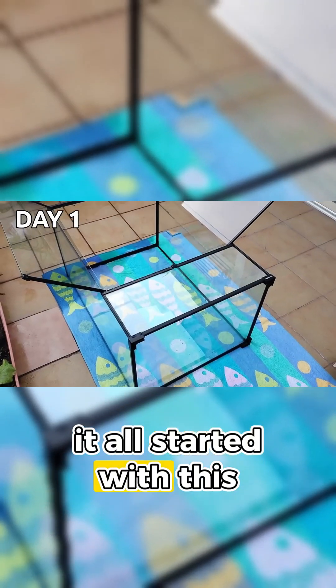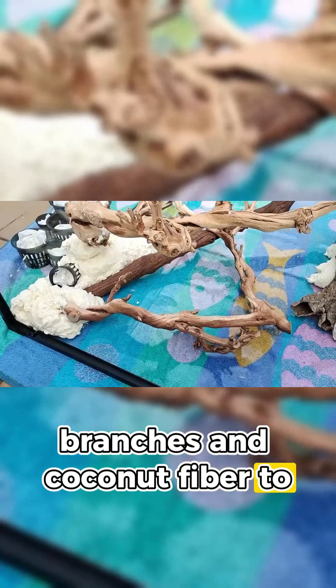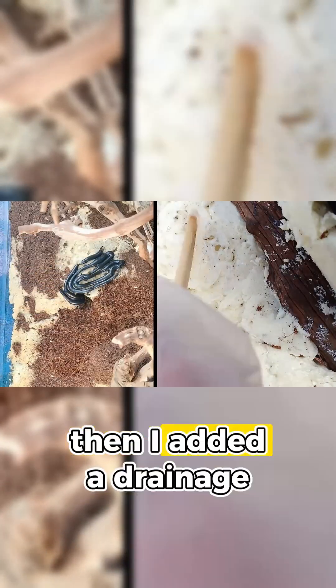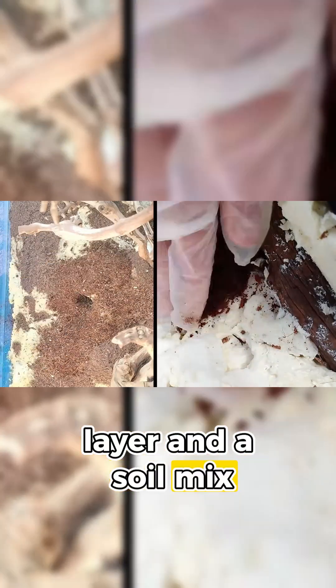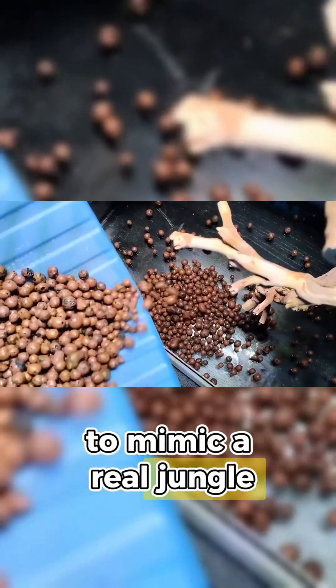It all started with this terrarium. I used expanding foam, branches, and coconut fiber to create the walls. Then I added a drainage layer and a soil mix for the forest floor. Finally, I scattered leaves to mimic a real jungle.